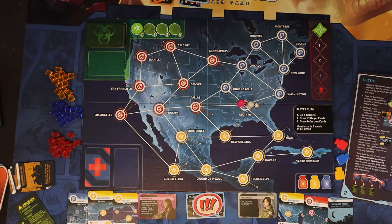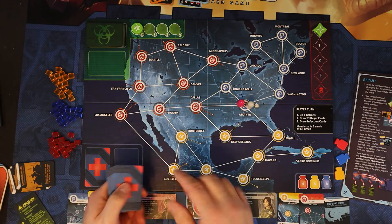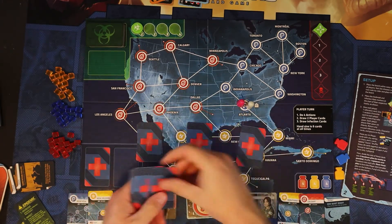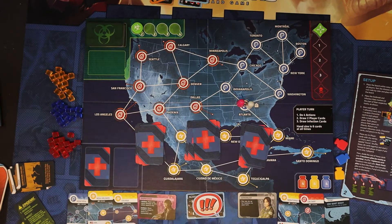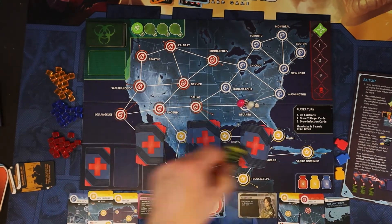After you deal out the cards, you put the rest of the player cards in three stacks, as even as possible. Once you get the three stacks out, we're going to take the epidemic cards and put one on each stack.